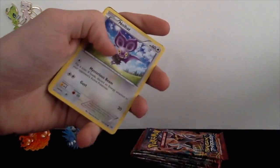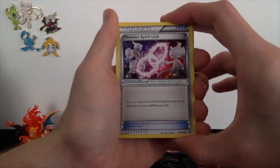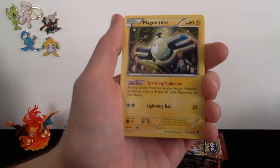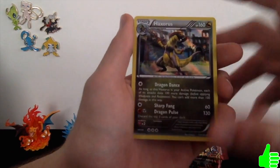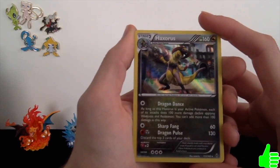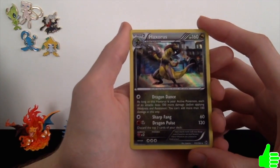Let's go ahead and open up this Zoroark pack and see what we can get. We got a Mewtwo Spirit Link, Cacturn, Special Energy, Noibat, Magnemite, Piplup, Pansage, Elgyem, a Reverse Holo Poliwhirl looking absolutely awesome, and we got a Holographic Haxorus, which looks absolutely cool. I don't even think I've honestly seen this Pokemon in the game before — I've heard of it, but haven't seen it in-game. It's actually really cool — nice little holographic Pokemon.